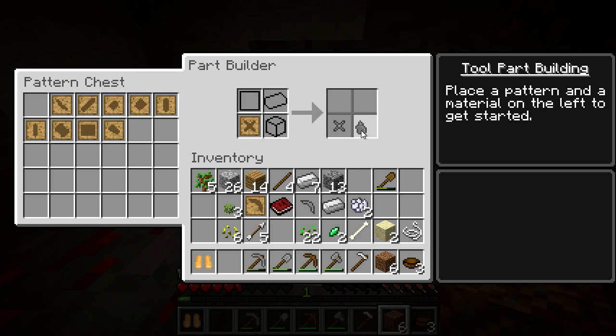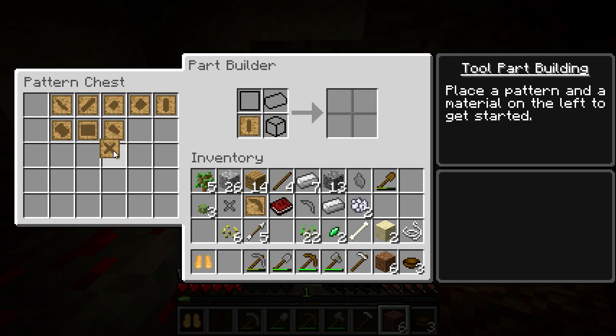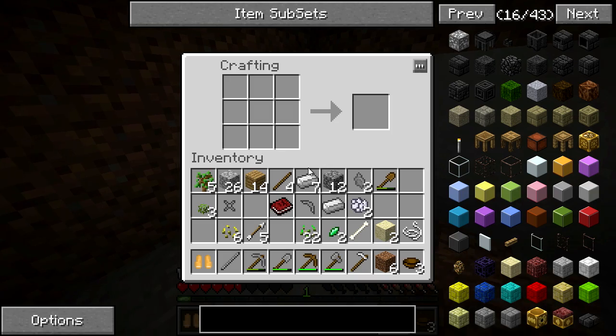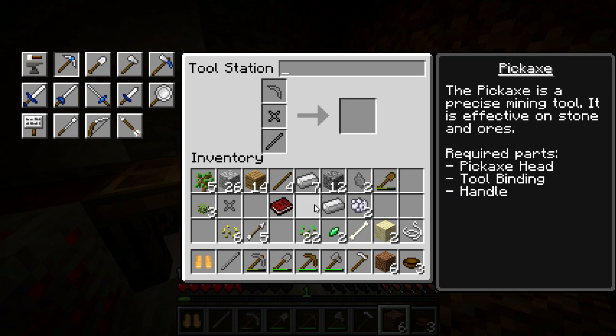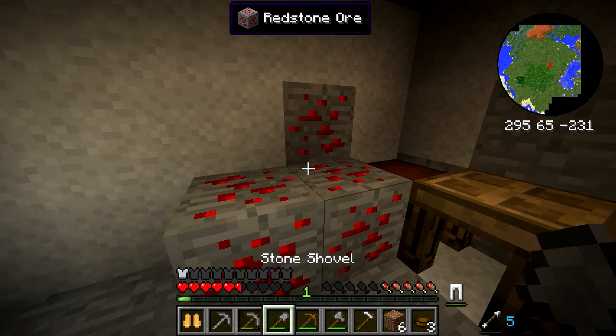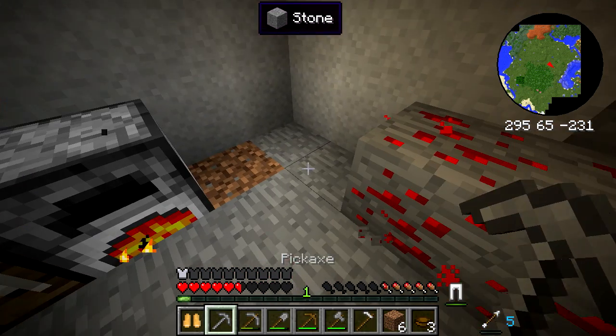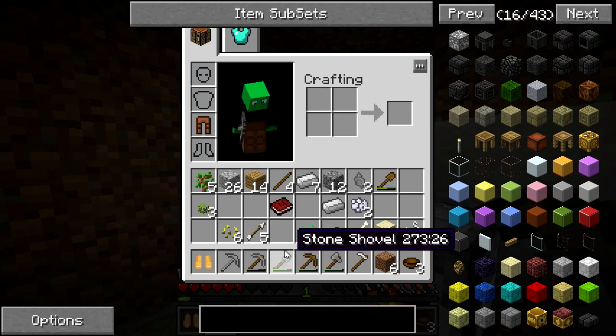Stone shard, stone binding, the tool rod. I guess I should put them back in here maybe — the rod and the shard. So I'll use you and just shift you guys in and make a stone bound pickaxe. I don't know what you do, and you can't mine that — you can't mine this though. I made an entirely stone pickaxe, that's kind of cool.